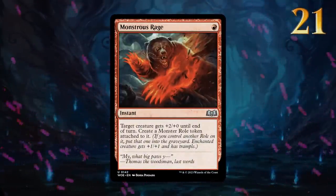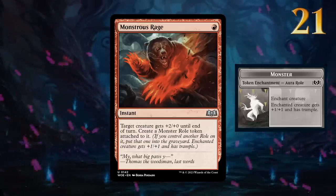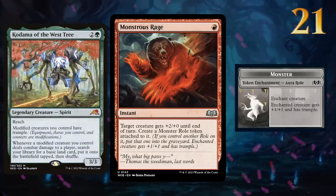Monstrous Rage is a 1-mana pump spell with a lasting effect. Red decks can use this to get 3 extra damage in while also granting a creature +1/+1 and trample in future turns. The aura role also counts as a modification, so it could also pair well alongside some of the red and green payoffs from Kamigawa.